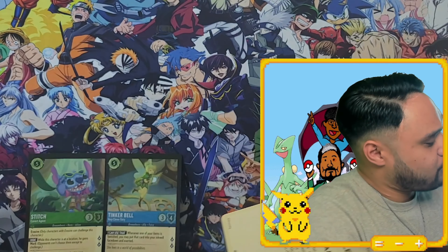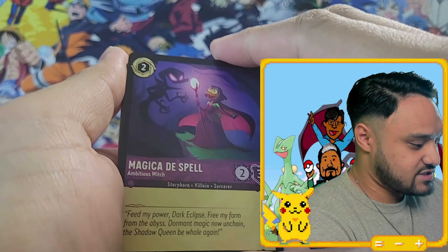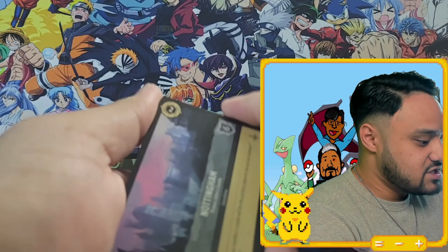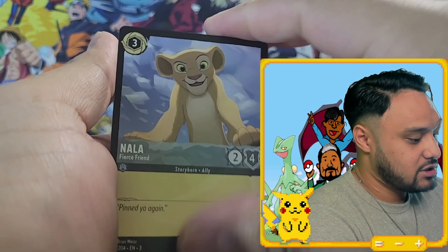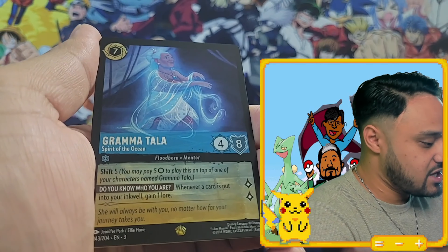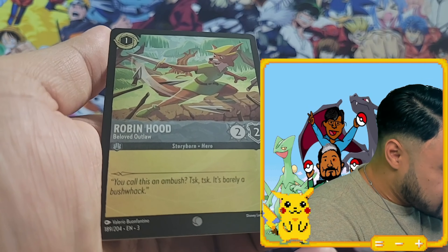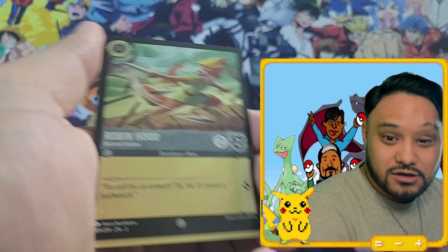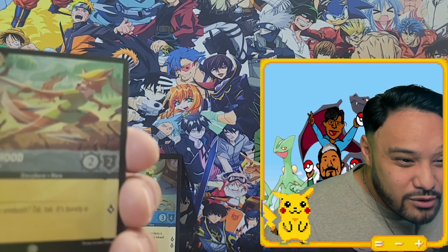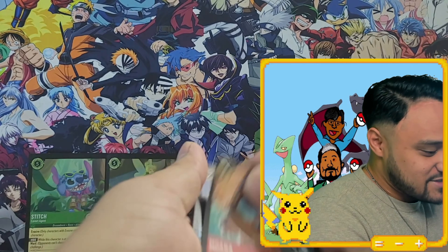That's craziness. Moana, Strike a Good Match, Magica, Nottingham, Nala, we got the Talisman, Genie, Pongo — grandpa! Robin Hood. Oh, we want Robin Hood — Champion of Sherwood! Dang it, why am I just throwing these cards away?!